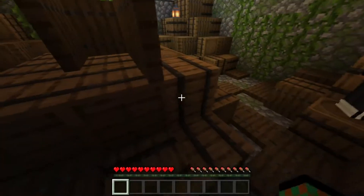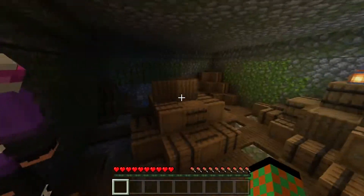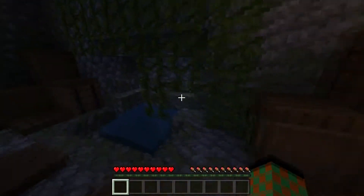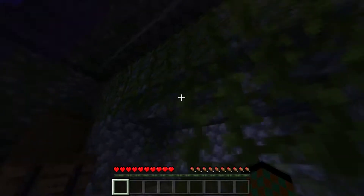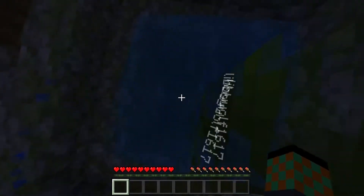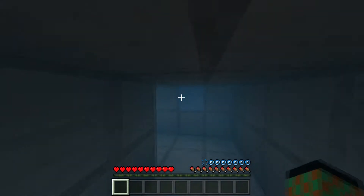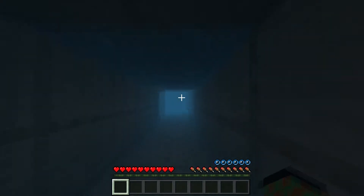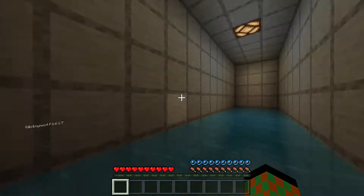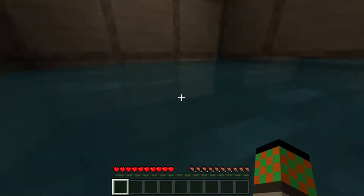That's a lever - you found the lever! Where does it go? It doesn't say on it, it's just a lever. Wait, there's like some sort of... maybe it leads upstairs or something. We were meant to go back. Oh yeah we can - let's see. Maybe there's something in the room we're meant to put it on.